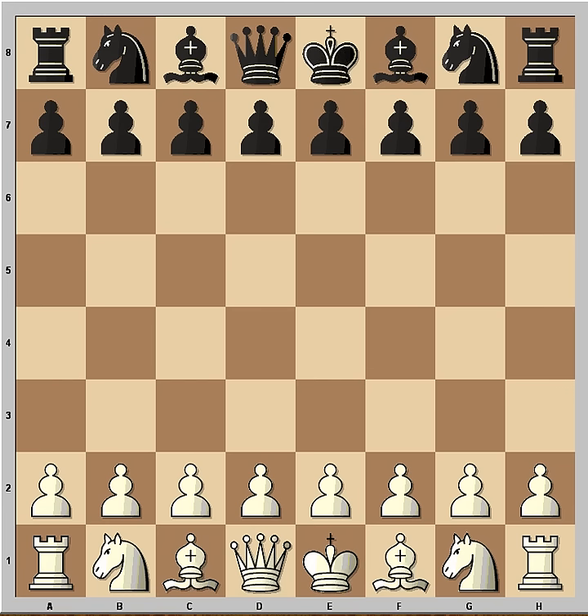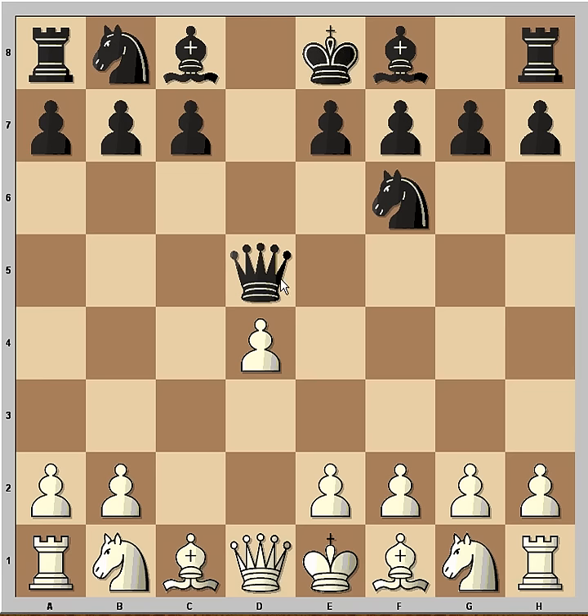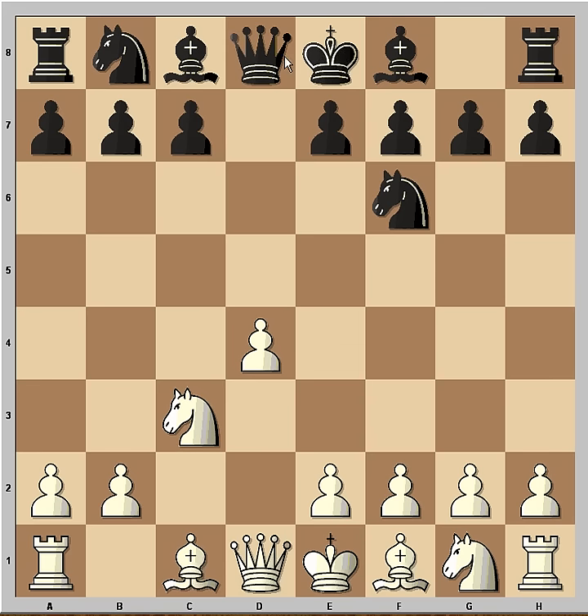To be honest with you, I never heard of this city before. White played d4, Nf6, c4 and d5. White takes on d5 and now black has a choice — he can take with the Knight, with the Queen, or sometimes c6 is played. In this game, black captured with the Queen. Nc3 was played and Queen goes back to d8.